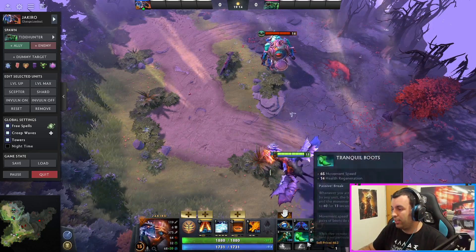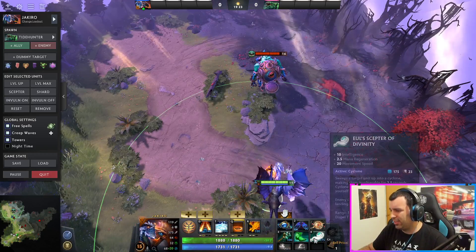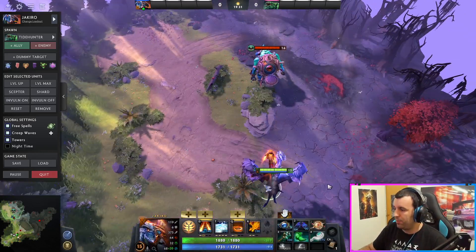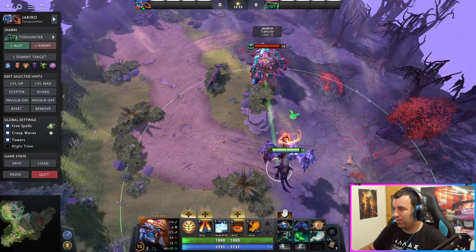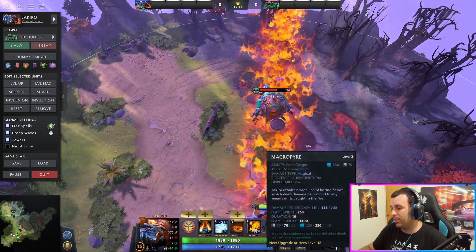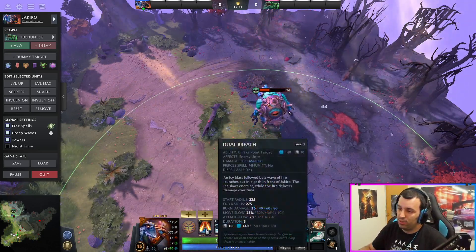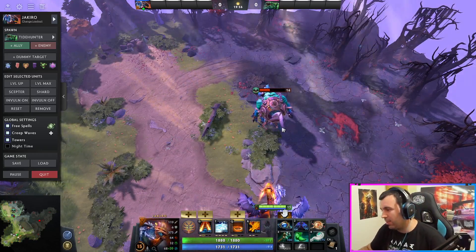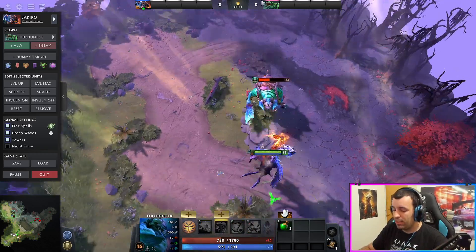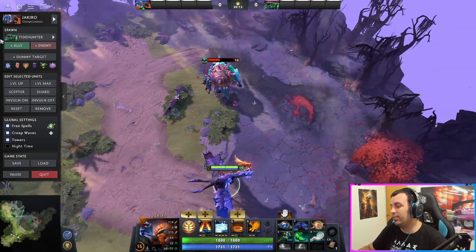One interesting item is Eul's in Jakiro's case. You can do something like - with Eul's Scepter - just kind of prepare the Ice Path as soon as they come back off of this. The same stuff Lina uses, or Void Spirit, heroes like that that can lift them and prepare a spell. It doesn't have to be only Ice Path. You can also prep the Dual Breath and Ice Path, so once they come down they're going to be met with Macropyre and the Ice Path. You cast them a bit faster, and then you also have time to get Dual Breath and Liquid Fire. Basically you keep them occupied long enough that you get to hit them with all four spells, and they're in big trouble.